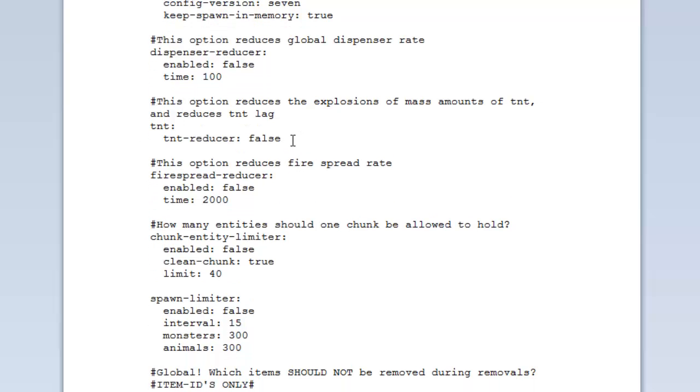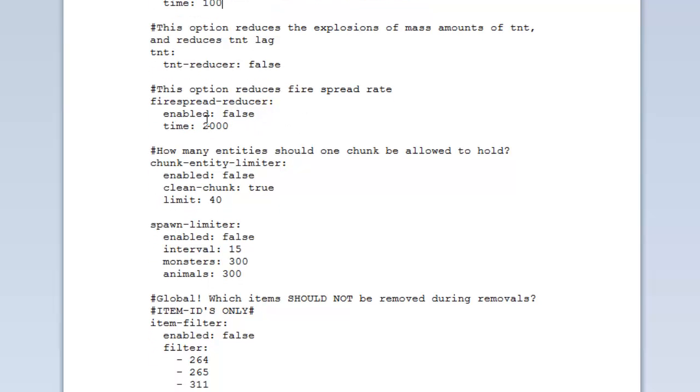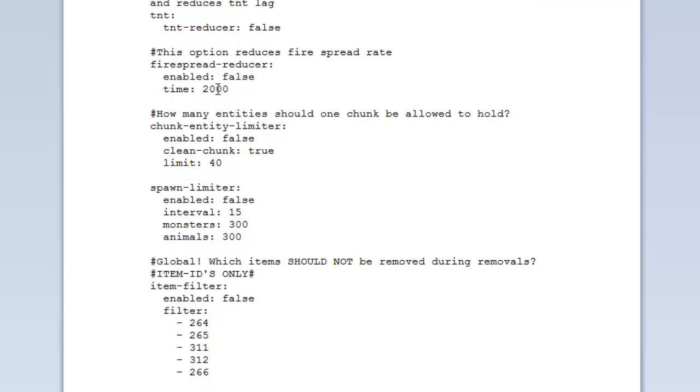The 'fire spread reducer' — lots of fires everywhere will also cause lag, so you can reduce fire spread. Set it to true, and there's a time interval to control the rate of fire spread. You can increase or decrease that depending on how quickly you want fire to spread.